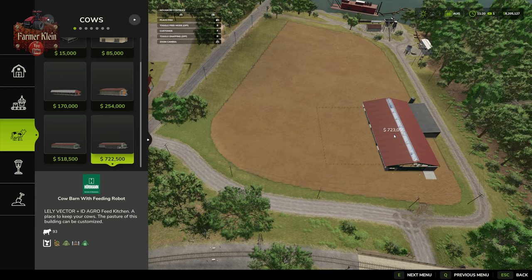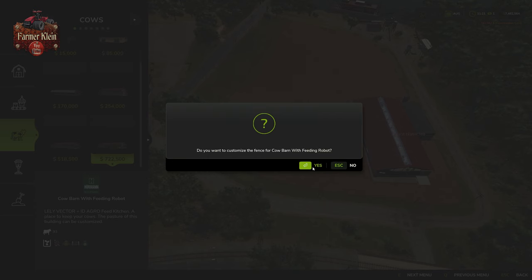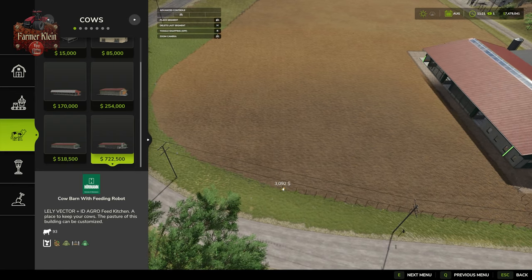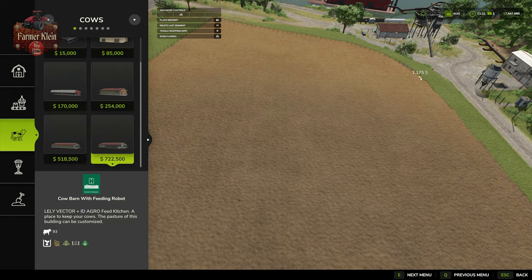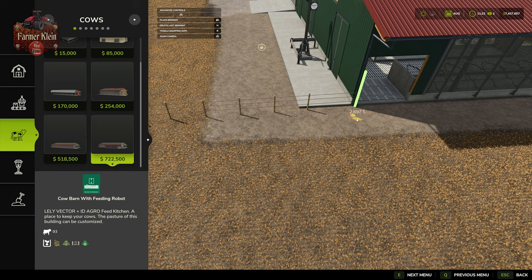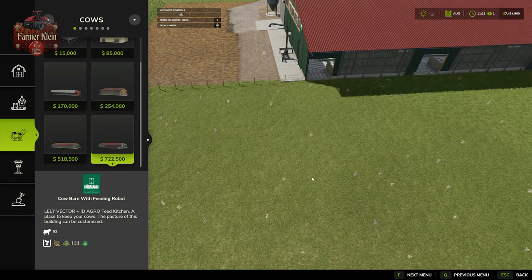I'm going to place the large cow barn with feeding robot down here to demonstrate the dynamic pastures feature of the game. Once we place our building, we're asked if we want to customize the fence. I say yes, and from that point I'm able to place a fence down to border the field. It's important that when we close our fence off, it snaps to the building. If it doesn't snap, you need to reposition your fence. Then we add meadow grass and our pasture is complete.